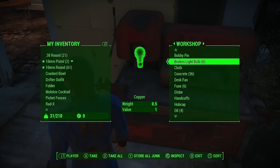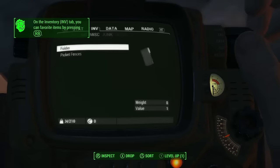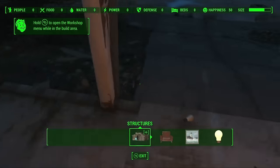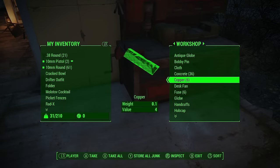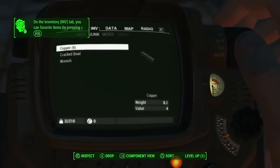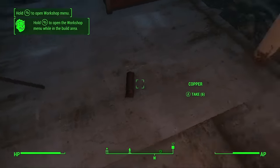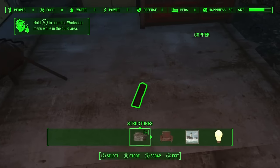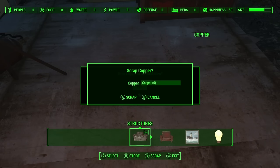The first glitch we are going to perform is the duplication glitch. Open up the workshop, get the broken lightbulbs, scrap them and turn them into pure copper. You can do this with any item whatsoever — adhesive, oil, literally anything — but you cannot do it with weapons or ammo; this can only be done with buildable materials. So drop the copper on the floor. If you have six or more of an item it will lump into one big pile, but if you have less than six it's going to lump into lots of different piles.